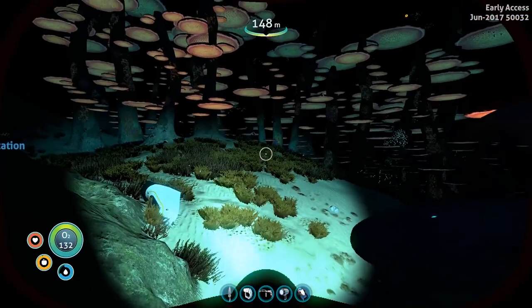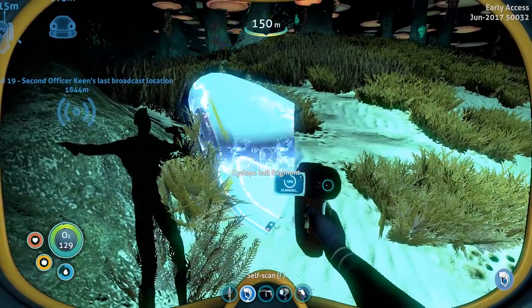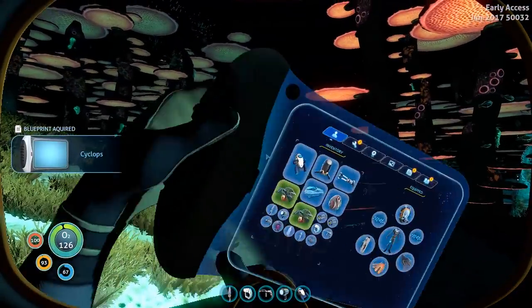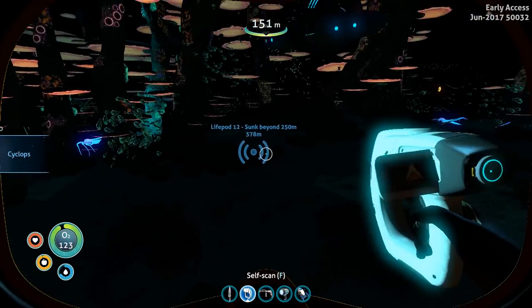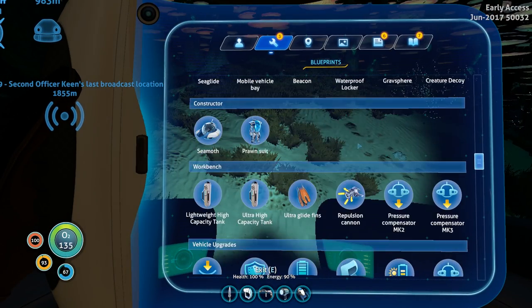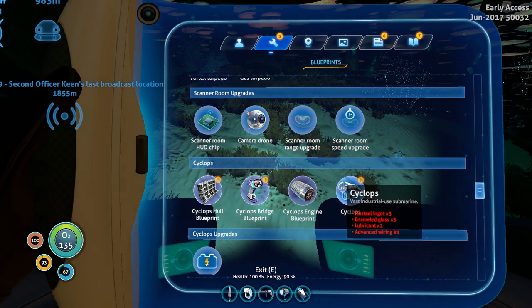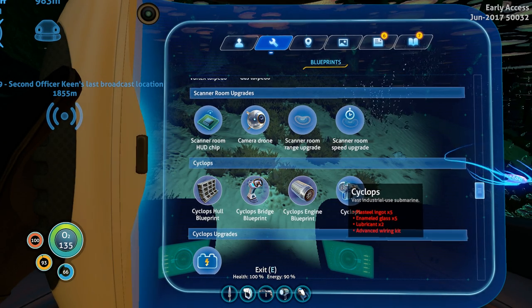This has been the best journey ever. I can make a Cyclops! Let's have a look. Let's go inside the thing before we have a look. What does it cost? The Cyclops is five plasteel ingots, five enamel glass — that's five more teeth I've got to get.